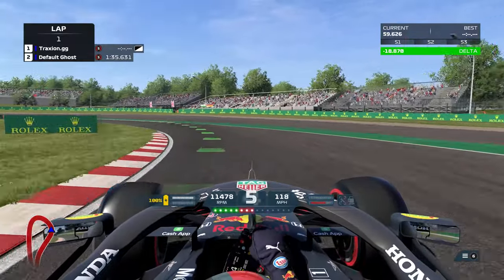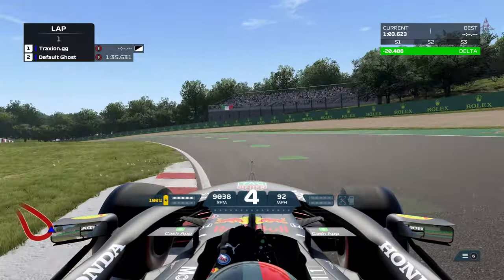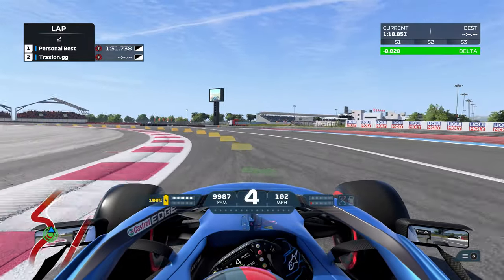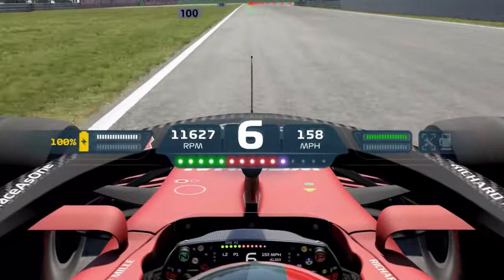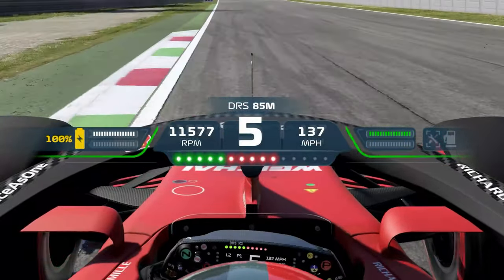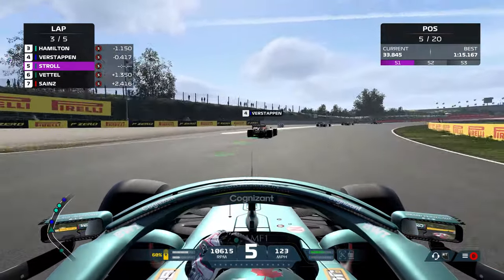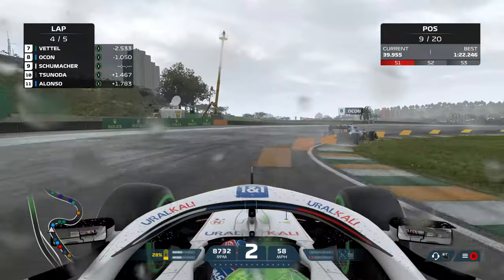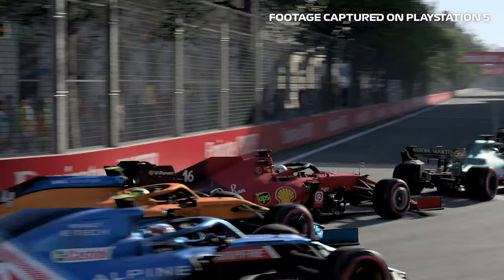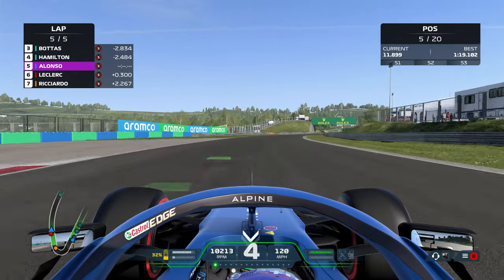The sound of each engine is now more distinctive too, with more transmission whine and clear reverberations around the walls of street circuits. Some circuits have also seen an increase in asphalt detail, plus some fresh runoff area and curb detailing. The on-screen HUD is sharper, with more obvious manual ERS use and a futuristic countdown strip when approaching DRS zones. Those playing on a new console or high-power PC will be able to experience enhanced lighting effects, more visually appealing rain, smoother frame rates — although not seemingly in replays — and on the PS5 at least, almost non-existent loading times and DualSense controller haptics.